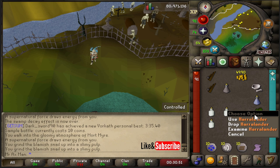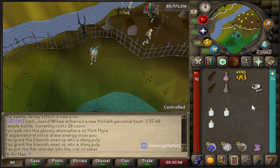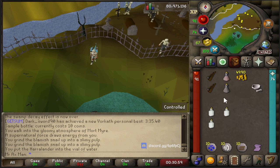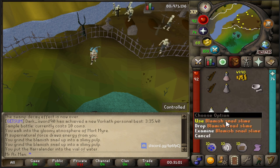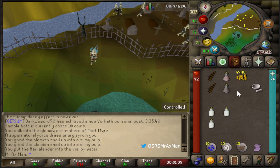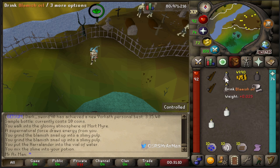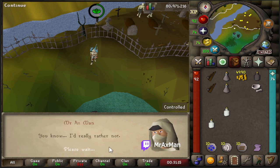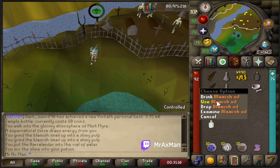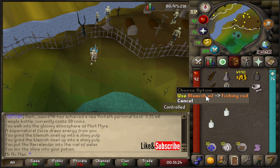I'm going to use my Harlander with my vial of water to create that Harlander potion unfinished. Then I'm going to use one of these blemish snail oils on that Harlander potion unfinished — it's going to create that blemish oil. And then I'm going to use the blemish oil on my fishing rod. Make sure to right-click it and use blemish oil on the fishing rod — don't just left-click it, or your character will think about drinking it.